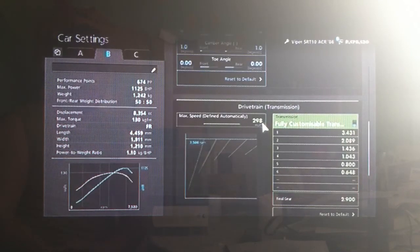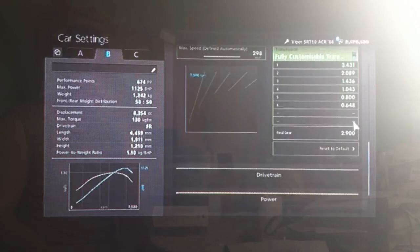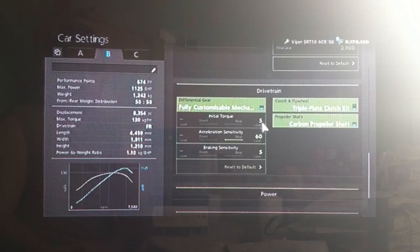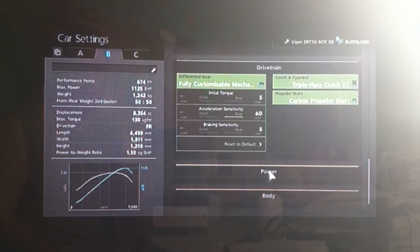As far as the gearbox, auto setting as high as possible, and a final drive of 2.9. As far as the diff, same as always — low initial torque, high acceleration, and low braking.